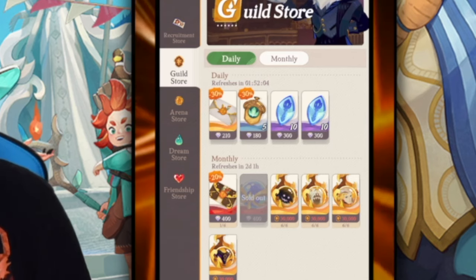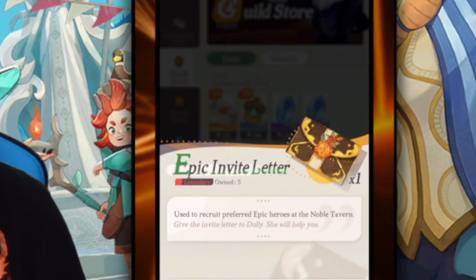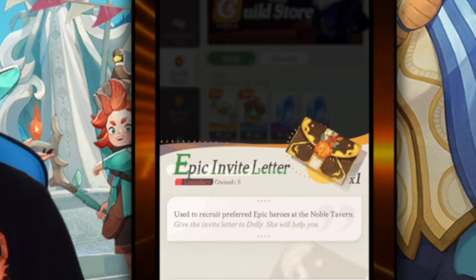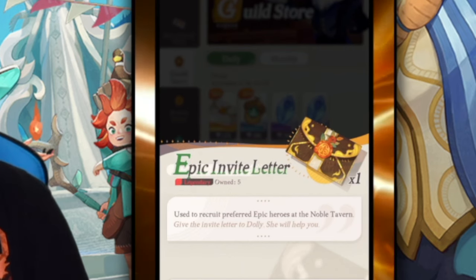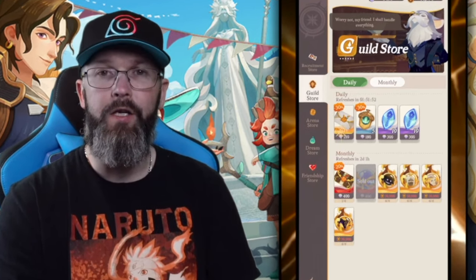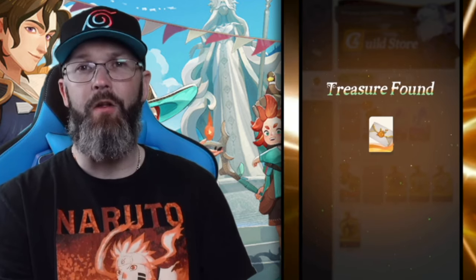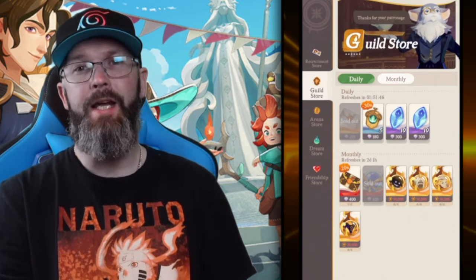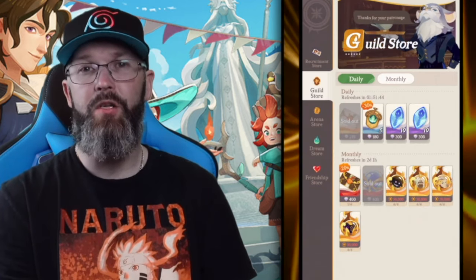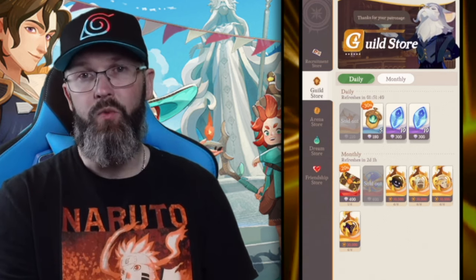As for the epic invite letter, I'm a little hesitant on those. Maybe if I needed one more for a 10-pull I'd grab one, but the stargaze is my main focus. I will, however, buy the regular invite letter for 210 gems. Normally all hero recruitment costs 300 per pull, or 2,700 for 10 (which is 270 apiece), so the 210 invite letter is clearly worth the value.